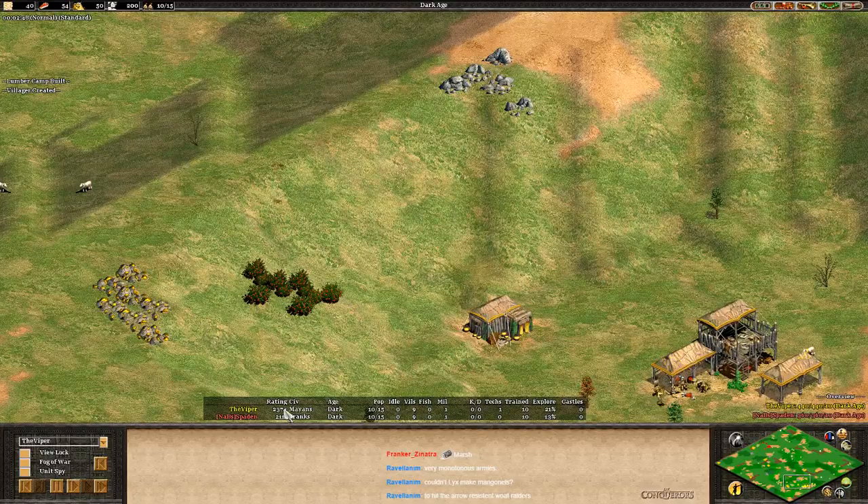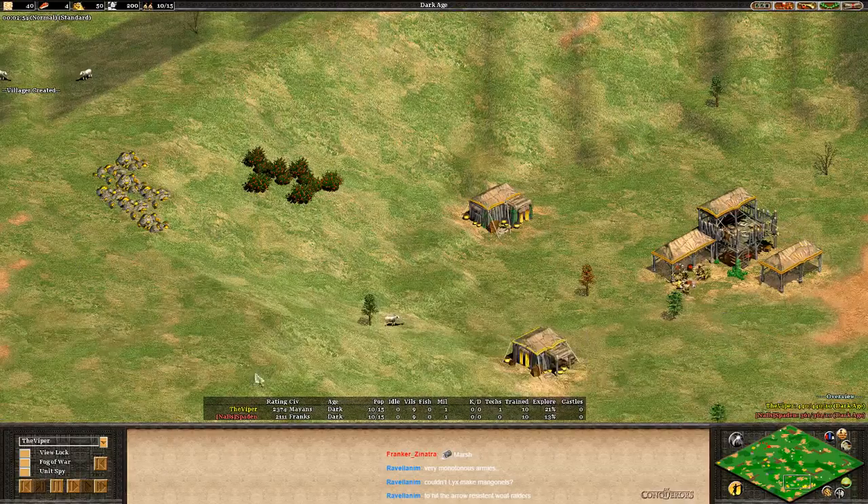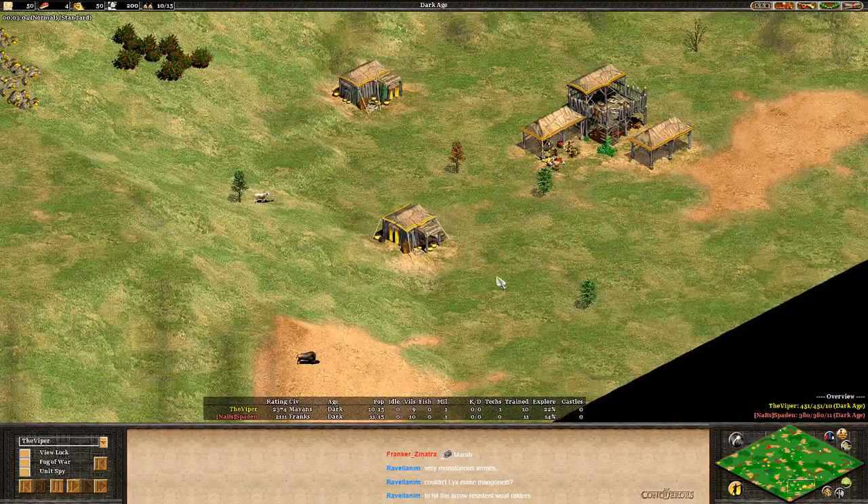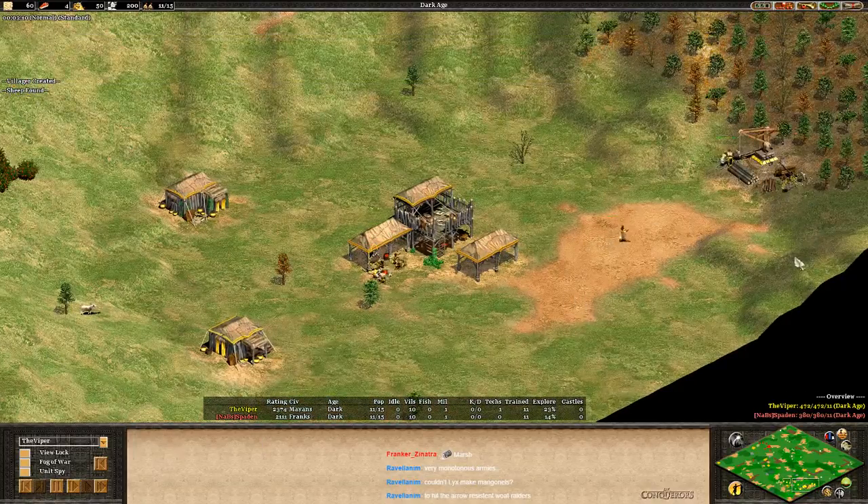We've got the Viper coming in at 2374. He kind of maybe should have a little bit less good of a map than his opponent, Spaden. Spaden's a great player here and we're gonna see, hopefully, a really great game. 1v1 on Arabia.